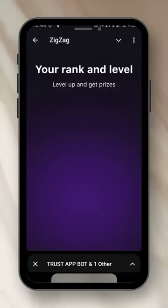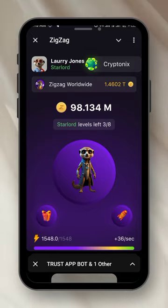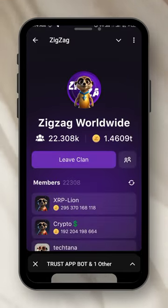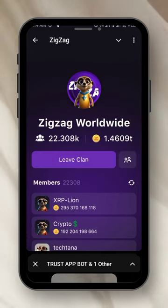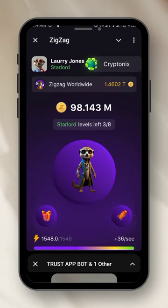People worldwide have mined ZigZag — 1.4602 trillion coins have been mined. My clan is ZigZag Worldwide. If I want to leave, I click on it and leave or join another clan. Anything you click to join — whether it's called a clan or a planet — it just means groups.